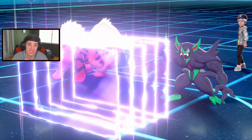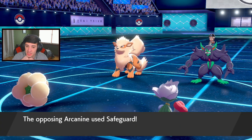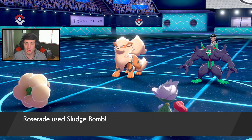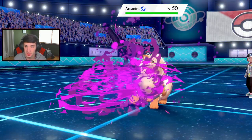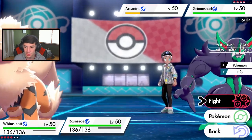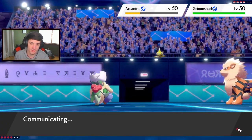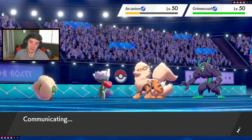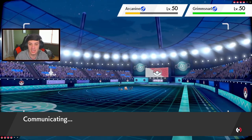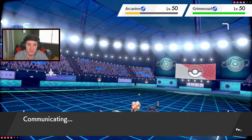Let's see if we made the right call. I'm not scared of this Grimmsnarl at all. Oh wait, he set up Light Screen now - I'm a little scared. But at minus two it could be big. Roserade goes first? No, Roserade does not go first. He goes for Safeguard - good call by us to just go straight into the Sludge Bomb. Maybe take it out with Moon Blast next turn. Big damage! Do we see Moon Blast actually taking it out? I'm going tailwind now and taking out this Arcanine - not playing around.